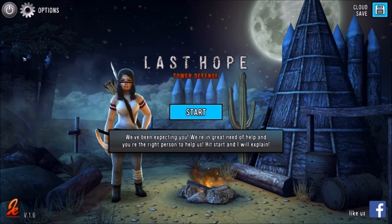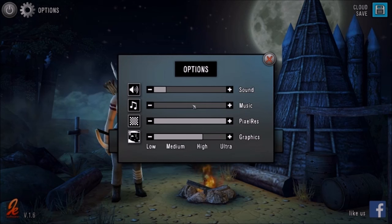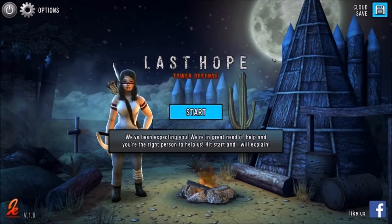It's also worth noting that I just got my press key today, so this is going to be a first impressions video — I'll be learning as I go. The game is offering to take me through a tutorial. Before I do that, I'm going to check out the options menu. There's sound, music, pixel resolution, and graphics. I have the music off for the sake of commentary and to prevent copyright issues. Let's go ahead and start this up and see how she plays.